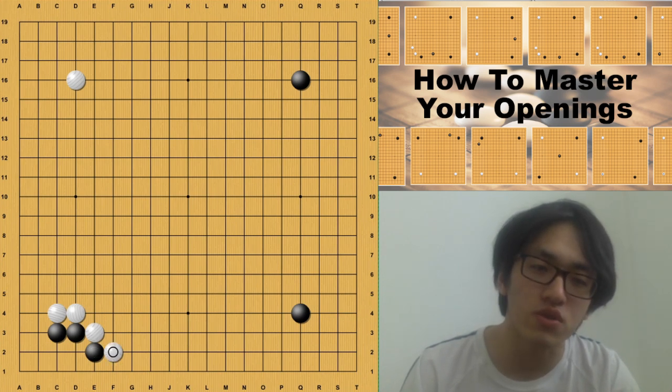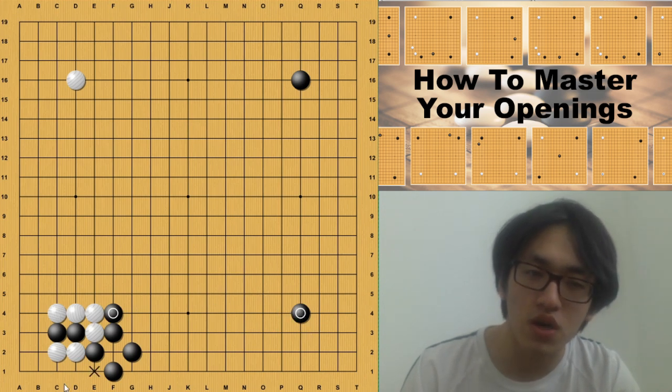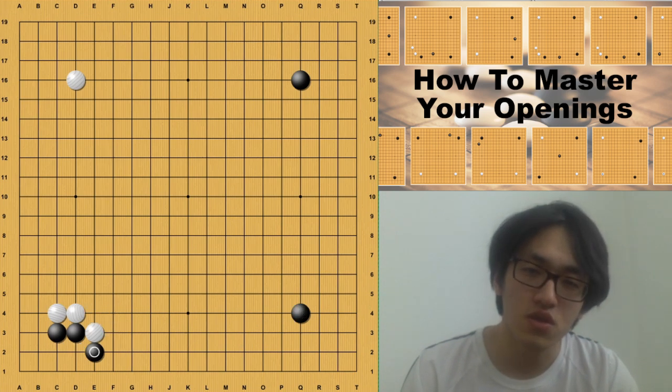White may choose to double hane, but that's worse. After this variation, black has a very important extension move. After this push, we can see that the wall is supported by this star point. Normally when we choose this joseki on the bottom left corner, we shouldn't allow black to have a stone at the bottom right star point, because that surrounding is too good for black. Since both of these hane options are unacceptable, we don't really play this hane. Instead we play option B or C.